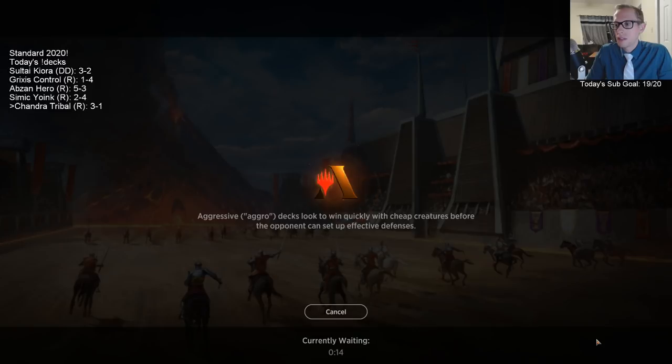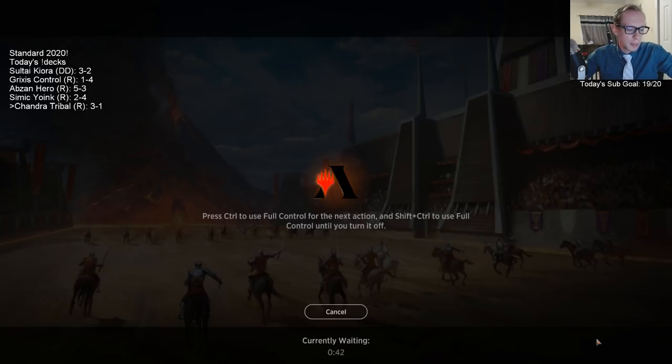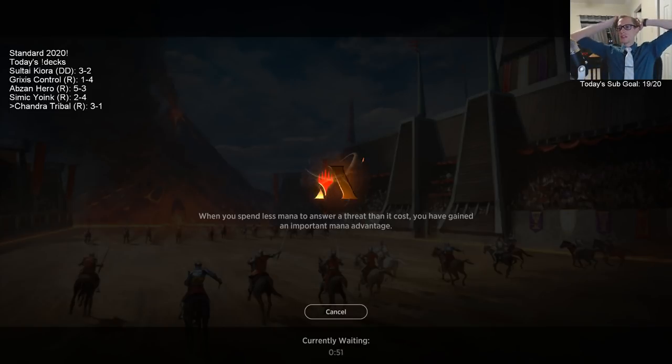That's what Citadel can do — sometimes they just find their second and third Nicol Bolas on top, kill your planeswalkers, and get to answer everything else. I think most of the time we're going to win that, but with Citadel it's just a tough card to beat. I would very happily get paired against Grixis again, if possible.